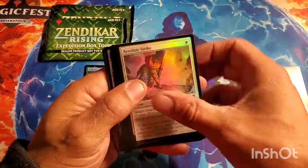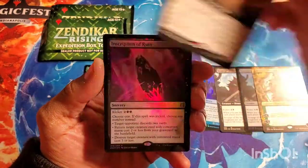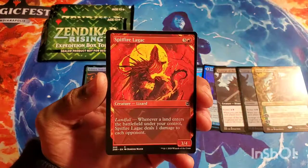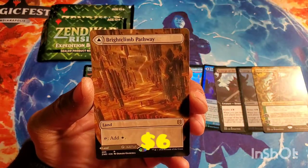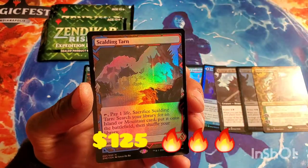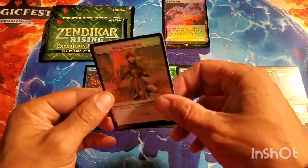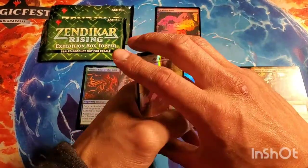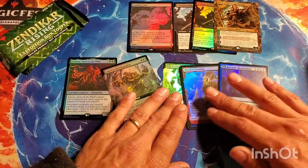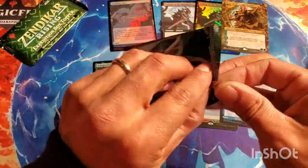Last pack — wish me luck. I think you get two expos so this might be one really hot pack. Skipping the commons and uncommons — Islands, Archpriest of Iona full art, Inscription of Ruin. I just realized I haven't pulled any of those spicy artifacts. Larchjack, and I got the white-black land, Brightclimb Pathway. And then — oh! A Scalding Tarn foil! Wow wow oh wow — that was a box. Scalding Tarn is one of the big-money smack-you-in-the-face ones. Holy smokes, I think I did alright!